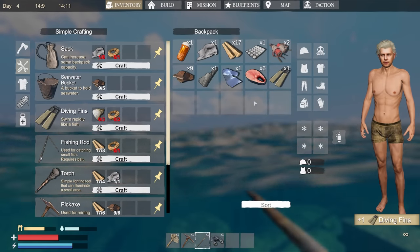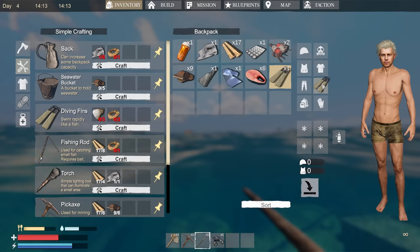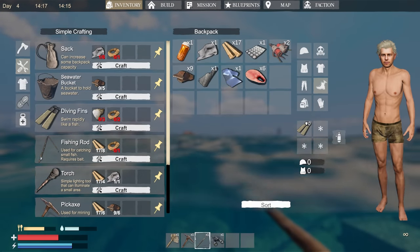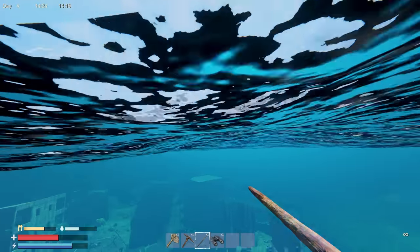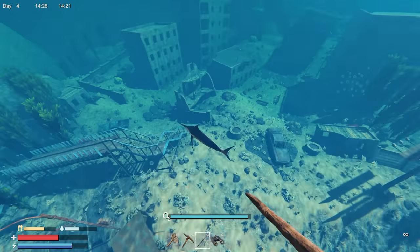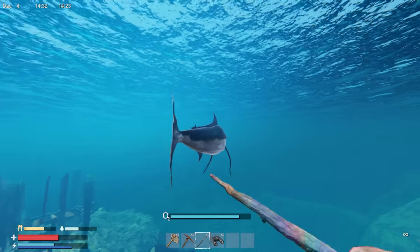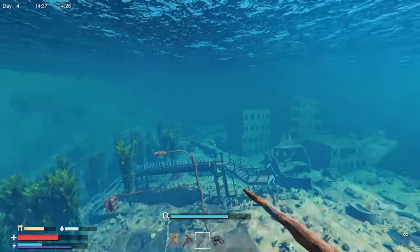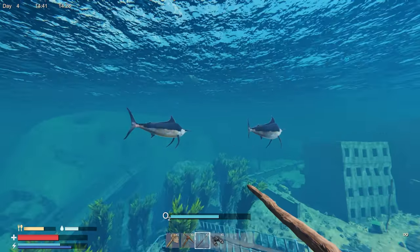We've got some diving fins — let's throw these on. You equip them on your feet, and you can also put boots on for armor. I am a lot faster now. We're right above some sunken apartments, so I'll explore that and then go back to the mansion.